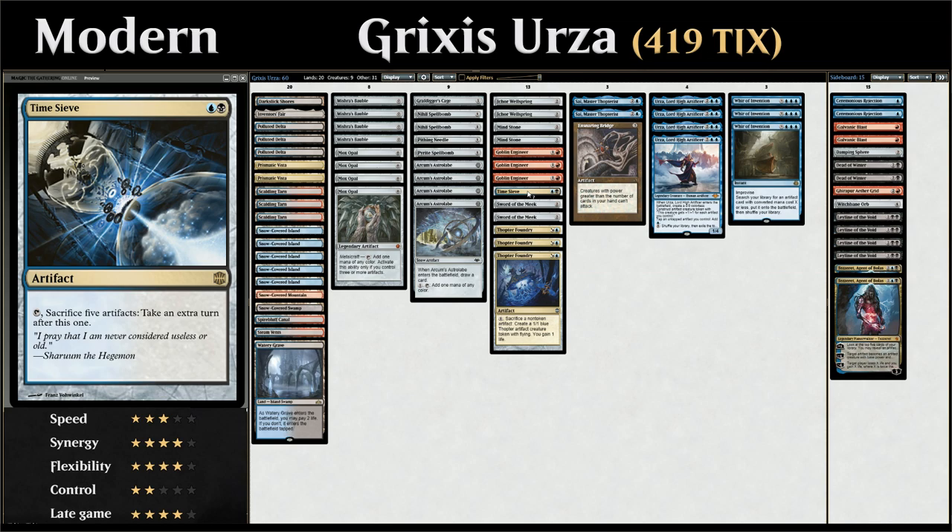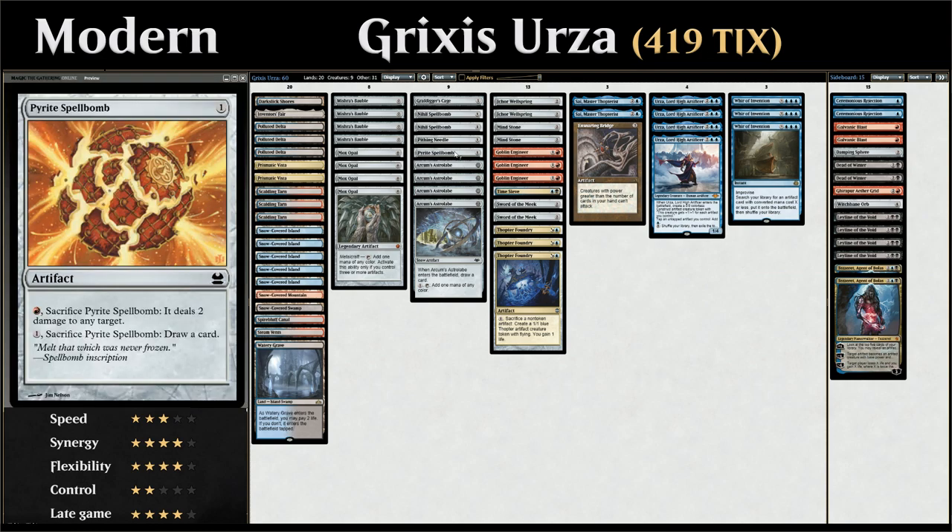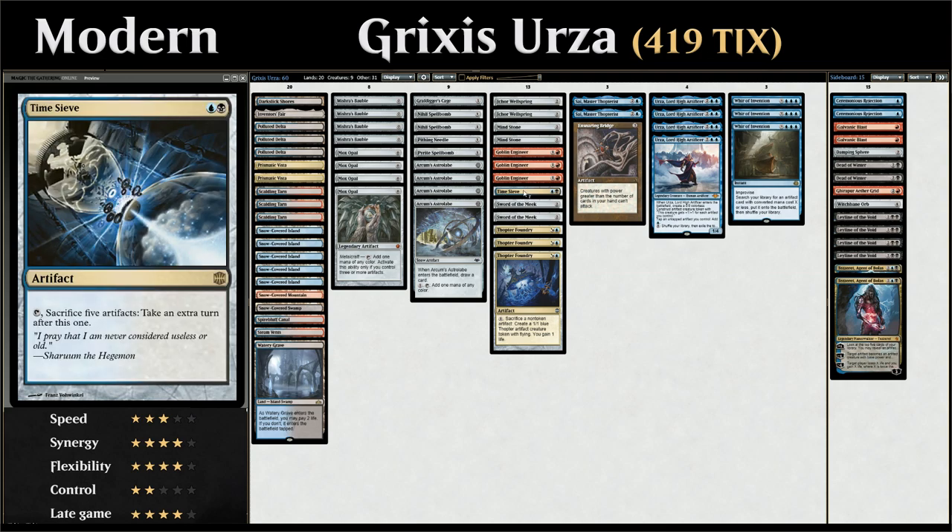That's how the deck functions. You can potentially replace Time Sieve with Scrap Trawler — Scrap Trawler plus Pyrite Spellbomb can also deal infinite damage. In this version we're going for infinite turns instead, which maybe isn't as optimal as Scrap Trawler, but is a little bit sweeter.